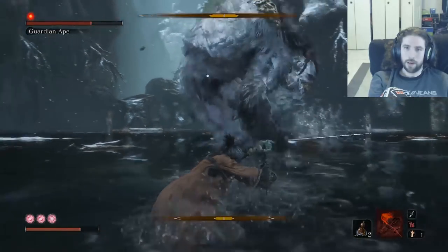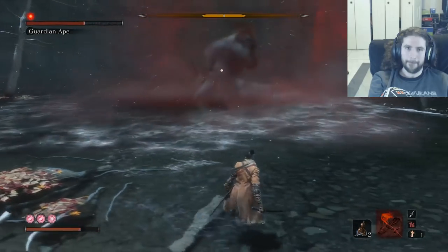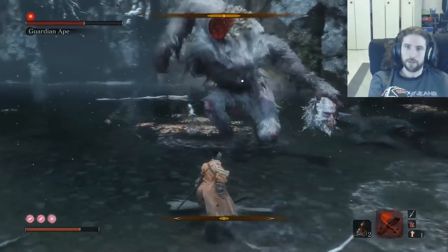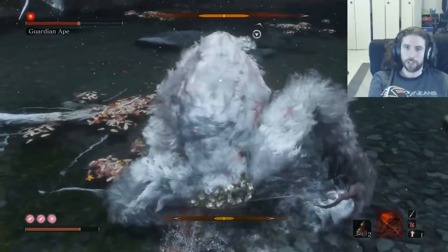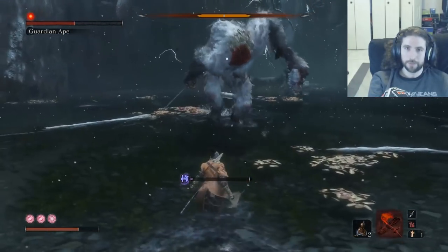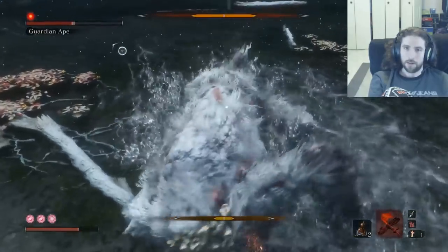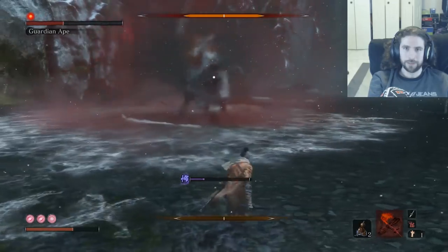Let's see — get like three hits on this, maybe four. You could go for five — run away. Jump away from that. Get that one charge hit in, then run away. Not bad so far, not a bad run — we're doing good. Jump away from that, jump away from that. Charge the hit up, run away. So far so good.